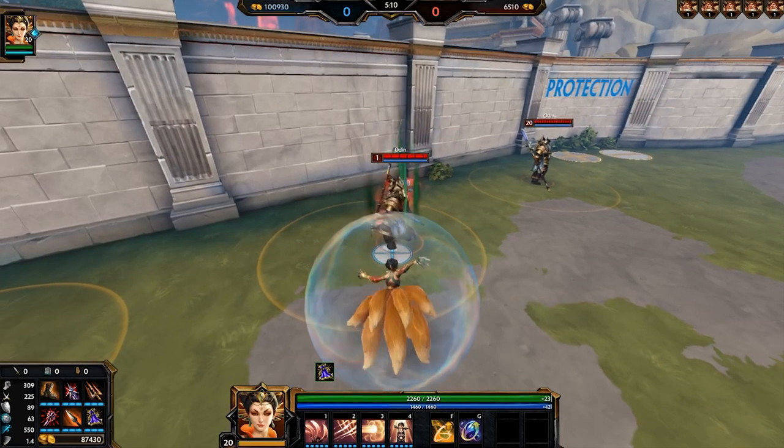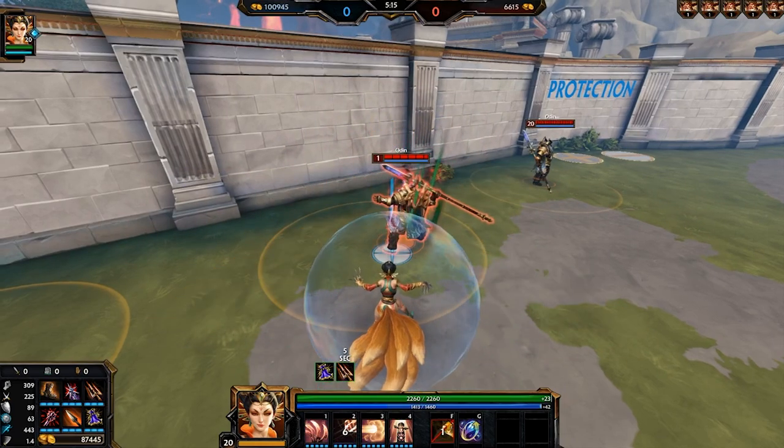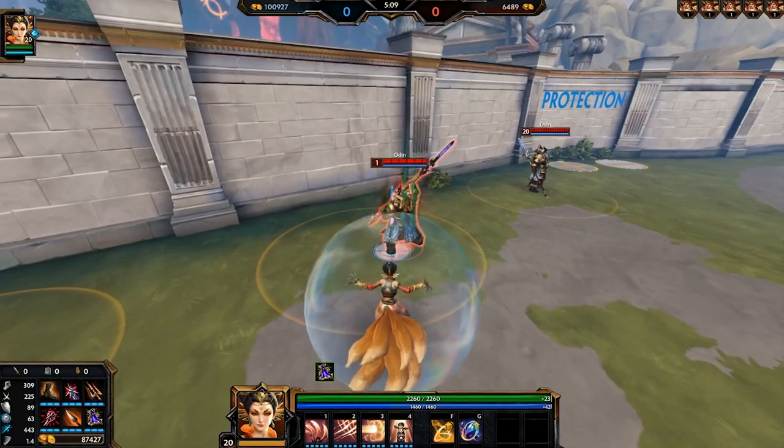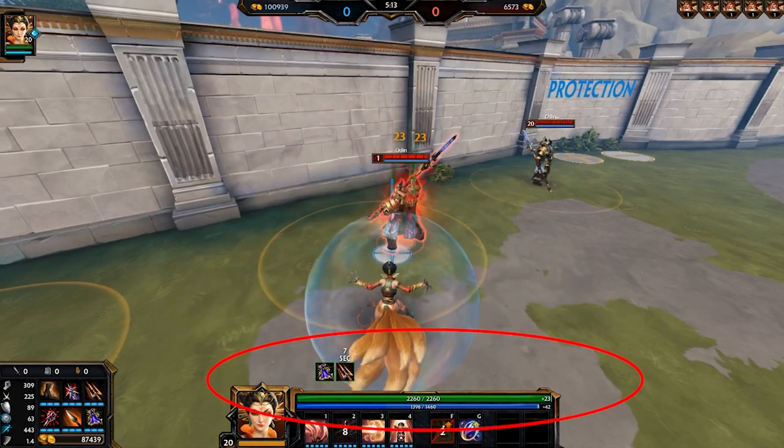For Daji's second ability, she does damage out in a giant cone four times. Each swipe does base damage and applies Daji's passive. Here's what's fun: Daji gains increased movement speed, slow immunity, and knockup immunity. Further to this — and this is by far the most interesting part — everything attacking Daji from behind her, where the tails are, is going to cause up to 40% damage mitigation at max rank. This is a really good defensive spell.